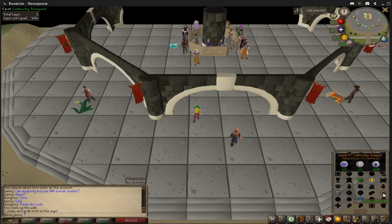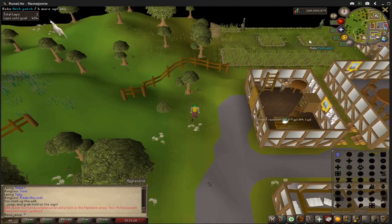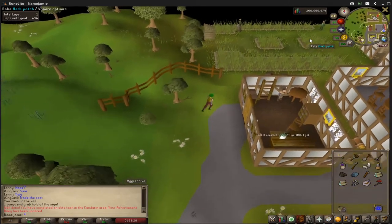Now, once you have your Chewed Bones in your full inventory and you're ready to go, teleport to Catherby using the Lunar Spellbook. This should complete achievement number 1.